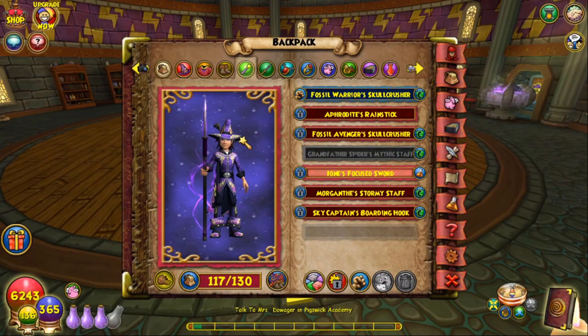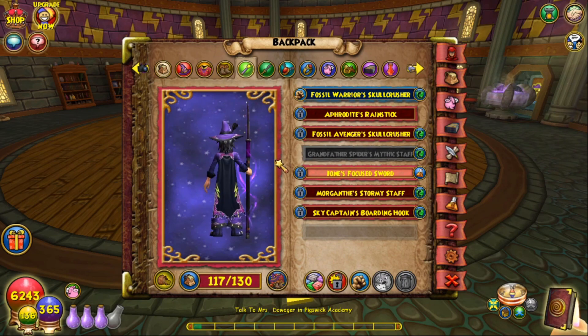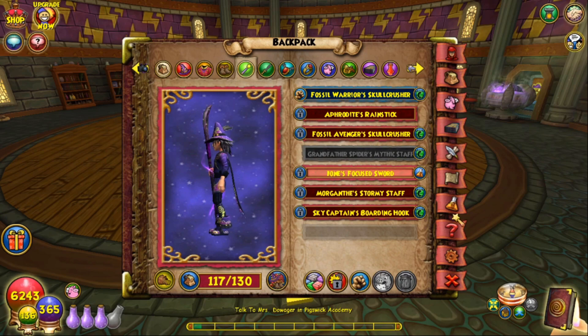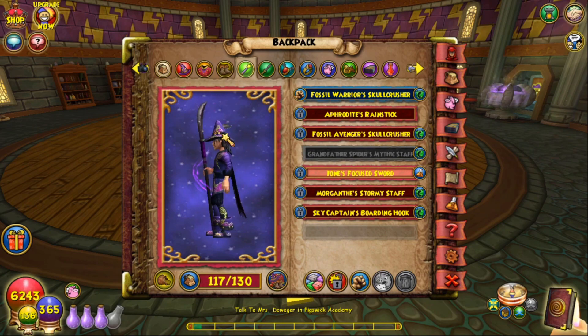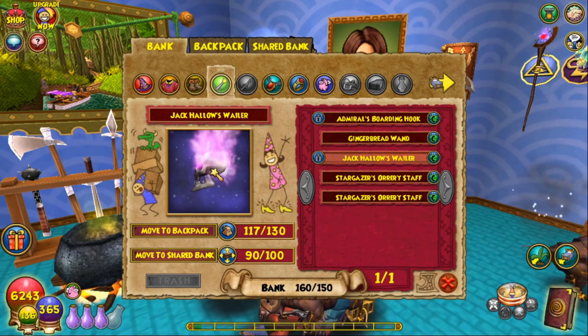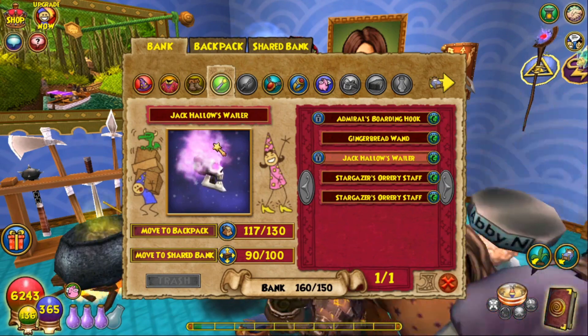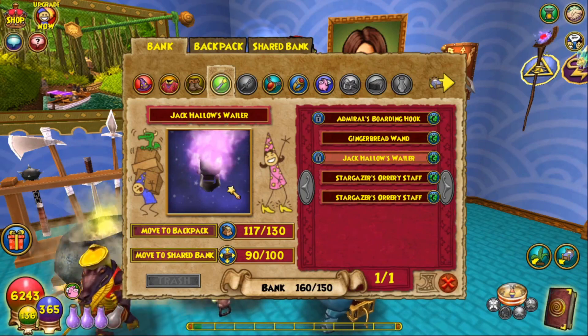The next wand is from the Ninja's Lore — now called Ninja's Spellimental Pack — it's the Thundering Chasing Spear. I really like this wand; I love the animation and the way it looks. It's from a pack so gamble at your own risk — I wouldn't say it's probably worth it just for a stitch, but now you know where to get it. Another wand from a crowns pack, the Red Warrior's Horde Pack, features a skull with purple flames — everything about it looks really nice. Again, gamble at your own risk, but it's another option if you're interested.